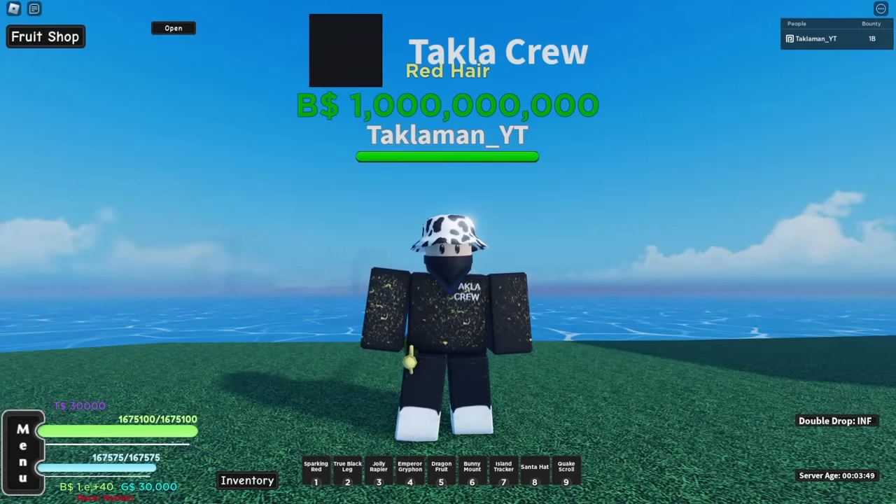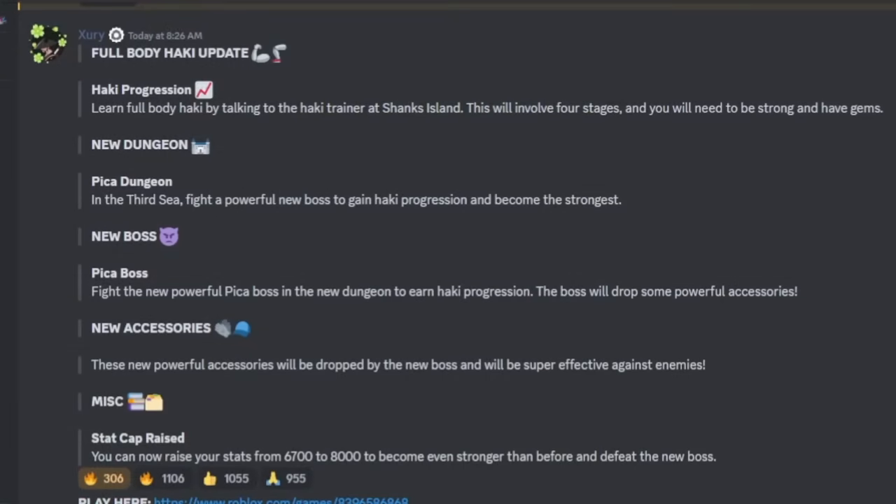All right, first let's talk about this update. It's the full body hockey update. It says: 'Hockey Progression — learn full body hockey by talking to the hockey trainer at Shanks Island. This involves four stages and you will need to be strong and have gems.' So you need to be strong and have gems, and he's going to be at Shanks Island — that's third sea. It doesn't really show what else you need, but I'm guessing you at least need hockey v1 to get full body.